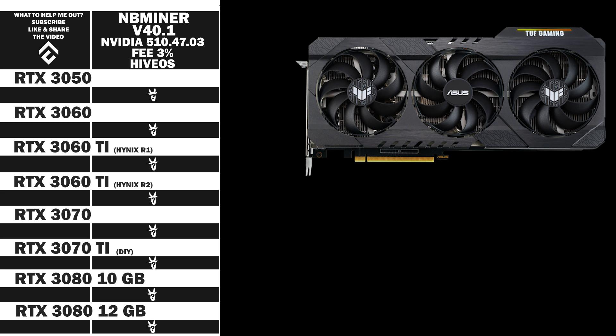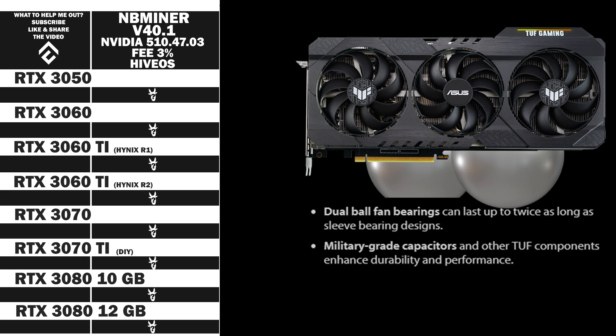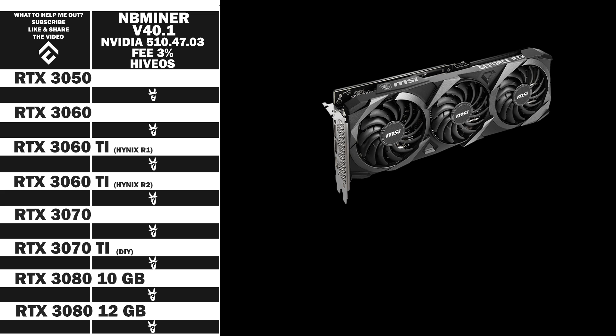That is actually the wrong picture — now we have the right one. The graphic card comes with two balls of steel in each fan, military grade. We also have the MSI Ventus 3, which is also an RTX 3060 Ti rocking Hynix RAM.